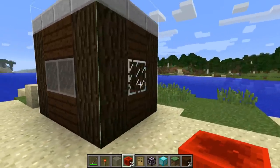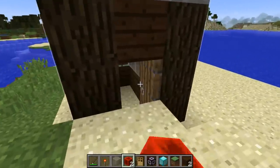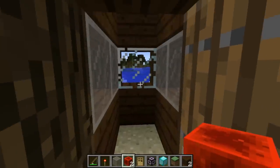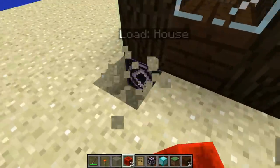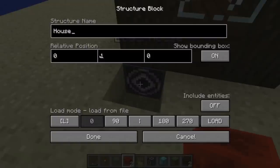Then all we have to do is give it a redstone signal and bang - there we go. There is our house fully recreated in exactly the same manner as we had it before. And of course you can change the coordinates.